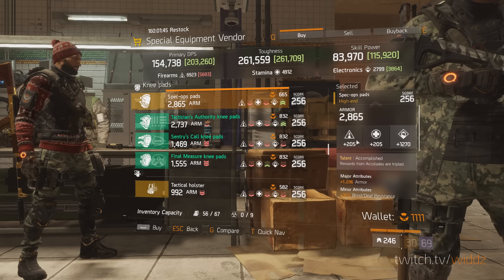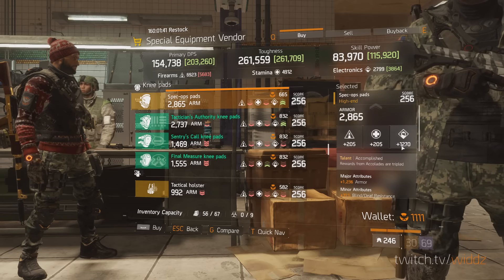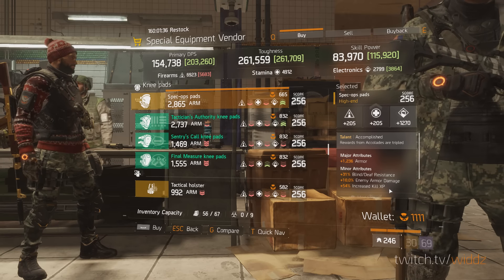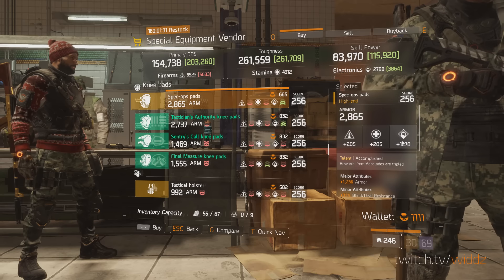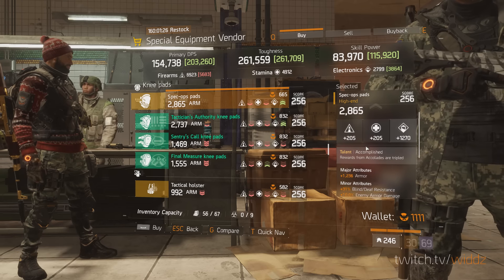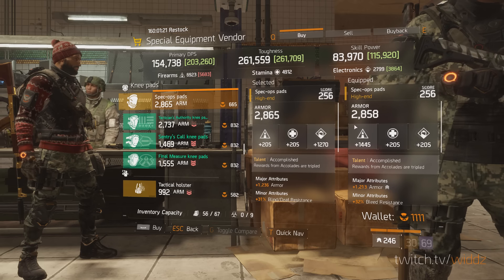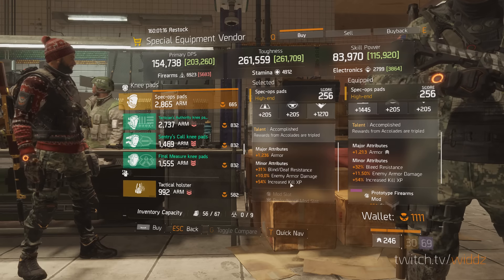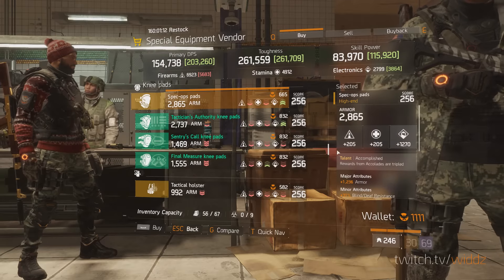Accomplished — oh baby, this is a god roll Accomplished, holy shit. This is a really good one. Armor, enemy armor damage, and increased kill experience — you want both of those in PvE. A god roll for electronics, or you could even roll away the electronics to whatever you want. This is a really good pickup for a PvE build. Comparing it to mine — yeah, it's even better than mine. I have a little bit more enemy armor damage, but yeah, that's a really good one.